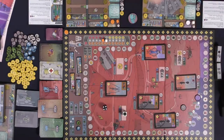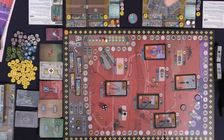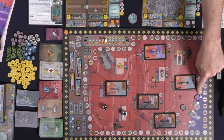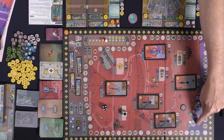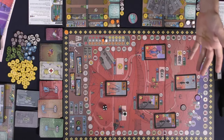Hey everyone, and welcome to the game Arkosa, currently set up for two players. Go ahead and begin setup by placing the board out on the table. After that, place the round marker at zero, stating that it is the setup portion of the game. There are three more rounds after this — the first, second, and third — which will be covered in the rulebook and I'll explain them as well.